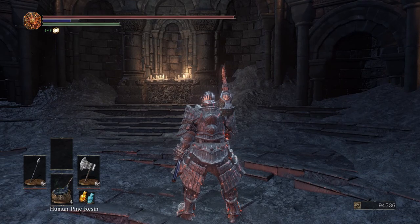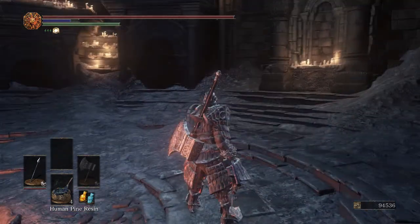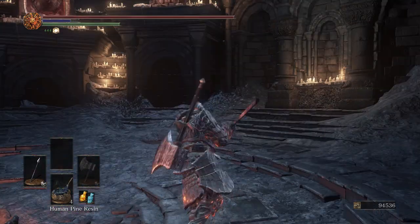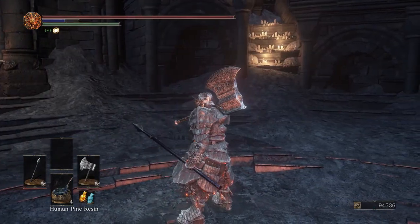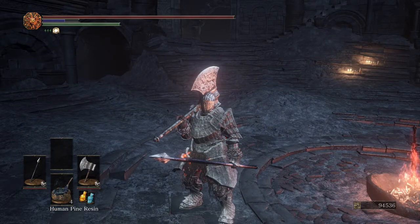Spears are pretty easy to parry, so keep that in mind. And if you want to, you can dual wield the follower javelin to use that weapon art — although it never really hits anyone. It's just pretty awesome to look at, and I guess it forces your opponent to move.